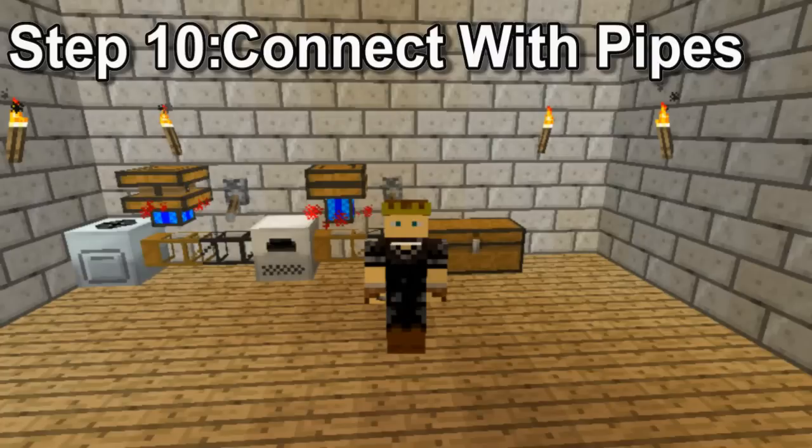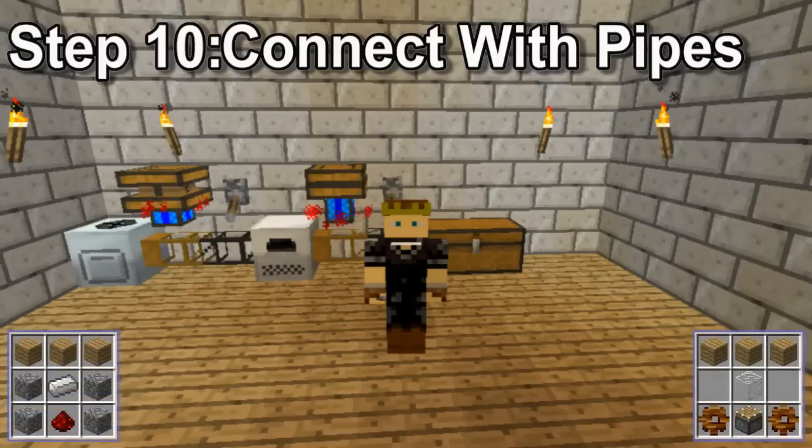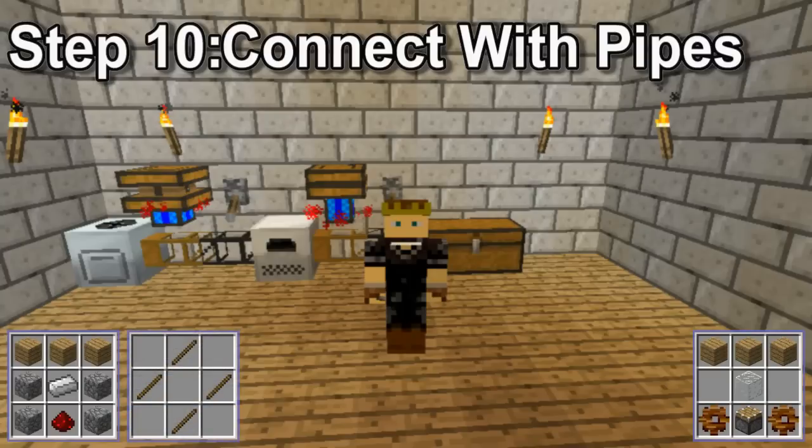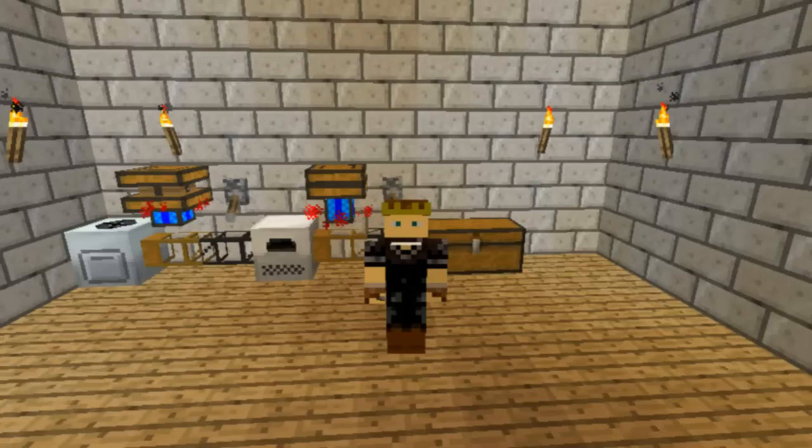The wooden pipes will also need to be powered by a redstone engine, created by combining three wood, one glass, one piston, and two wooden gears, which are made by combining four sticks. Once given a redstone current, the redstone engine will run, and if it is placed next to a wooden pipe, it will allow it to take items from a machine. So now, an ore placed in the macerator will be turned to dust, moved into the furnace, melted into bars, and moved into the chest.